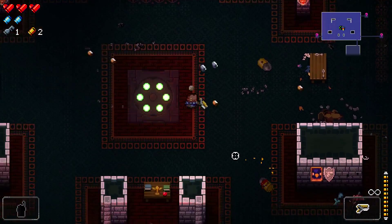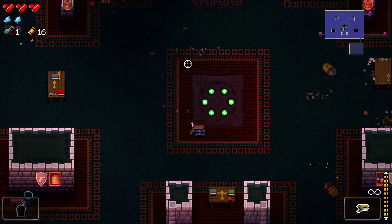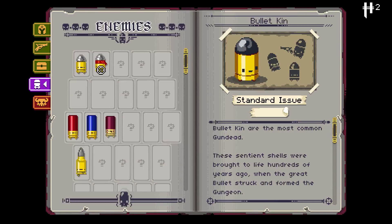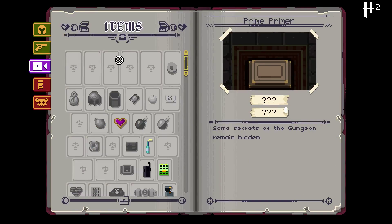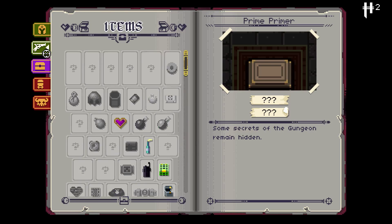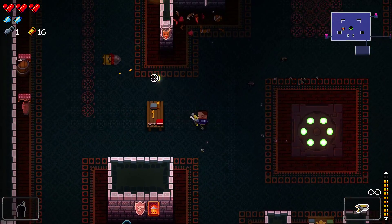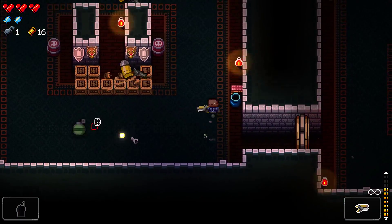Each run is sort of different because they're all procedurally generated, so the gameplay doesn't get stale. Let me show you the Ammonomicon — it keeps track of the bosses you've killed, the enemies you've run into, the items you've picked up, and the guns. There's an insane amount of guns, which was one of the huge selling points of this game for me. So if you're into insane weapons and items, this would be a game for you.